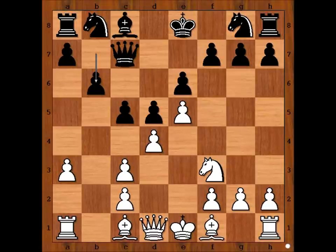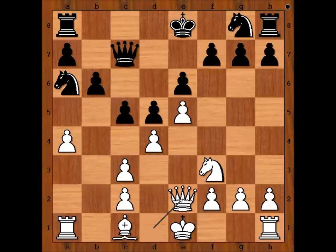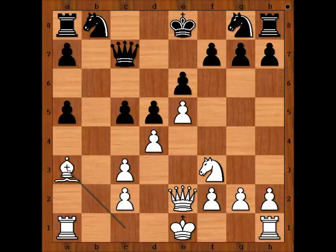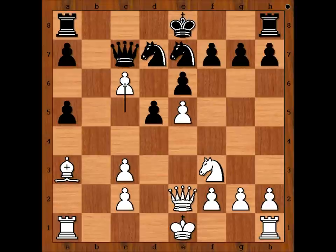White to move. Tal played a4, bishop to a6, bishop takes bishop, knight takes bishop, queen to e2 attacking the knight, knight to b8. Black got rid of white's light-squared bishop at a cost of a tempo. A5 — a pawn sacrifice — pawn takes pawn on a5, bishop to a3, knight to d7, d takes on c5, knight to e7, c6 — another pawn sacrifice — queen takes pawn on c6.